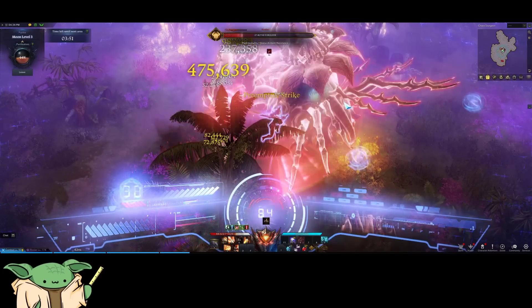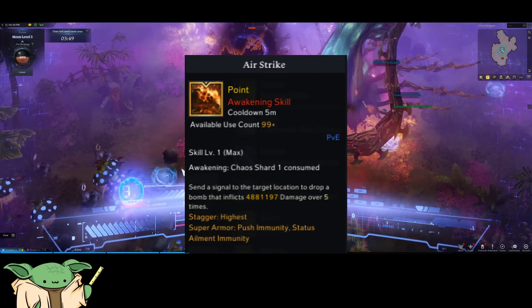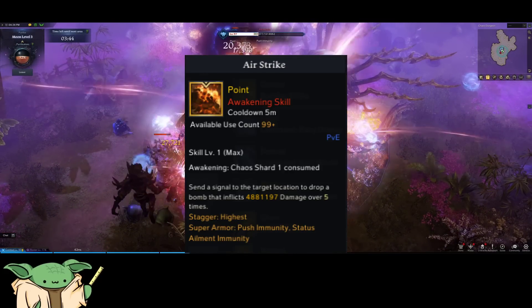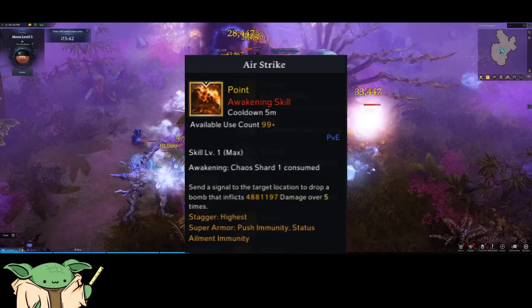For your Awakening, you're going to use exclusively Airstrike. The reason is that you can use it at the beginning of a fight to instantly fill up a lot of your meter, which allows you to go into your Transformation right off the bat.